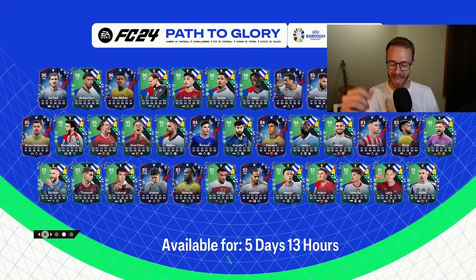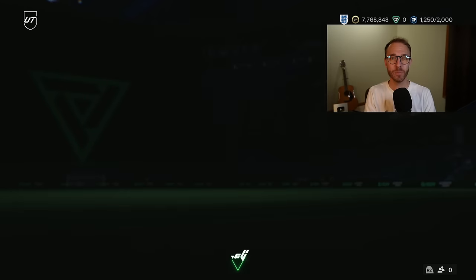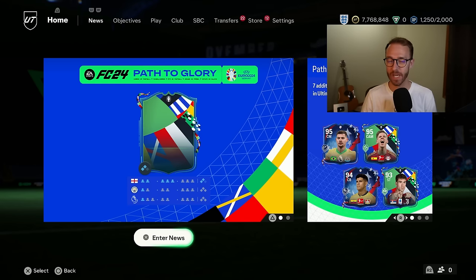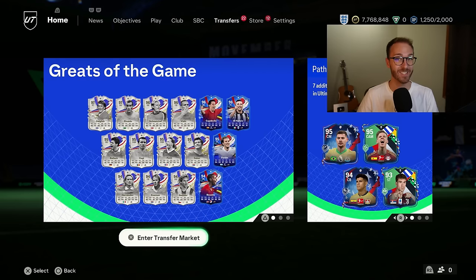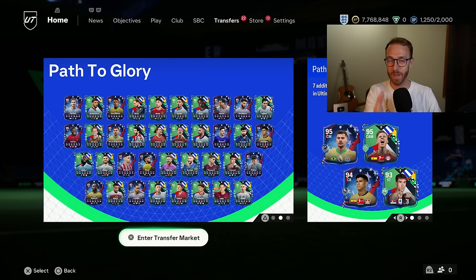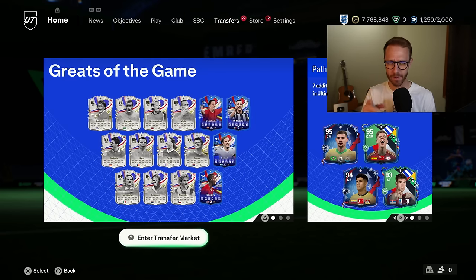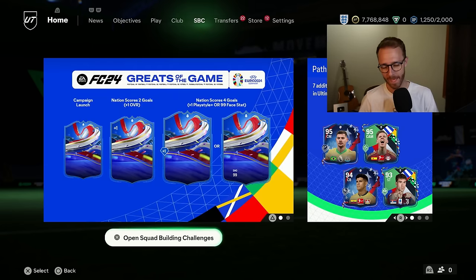Hey guys, it's Nate aka The Foot Accountant and welcome back to the channel. The Path to Glory content continues to be insane — upgrade packs and player SBCs specifically. One of the SBCs we got yesterday is destroying certain prices on the market, and we have to talk about the market today because prices everywhere are so muddied because of these Path to Glory cards. We've got to look forward to today on Sunday where we're going to get more player SBCs. Those leaked are still insane, and we have two problems with EA right now that I want to mention. So if you're excited, drop a thumbs up and subscribe if you're new.